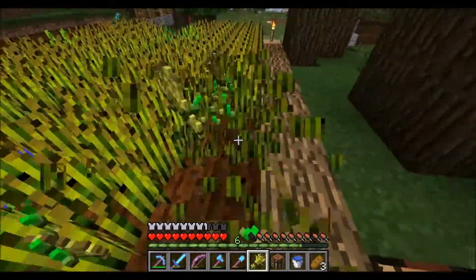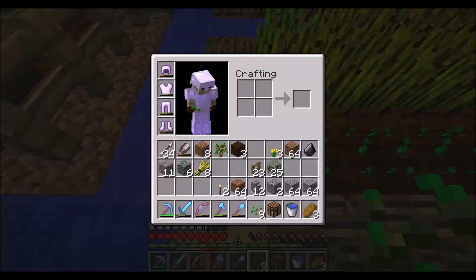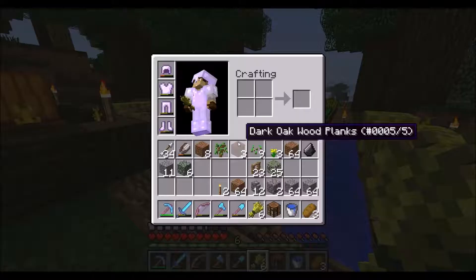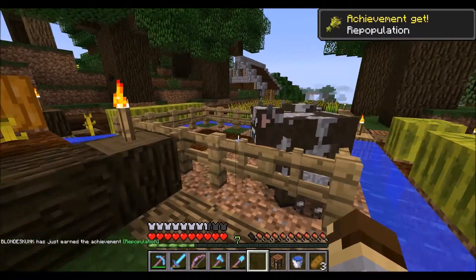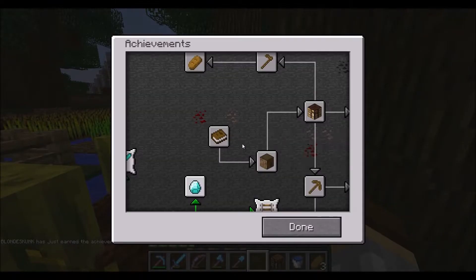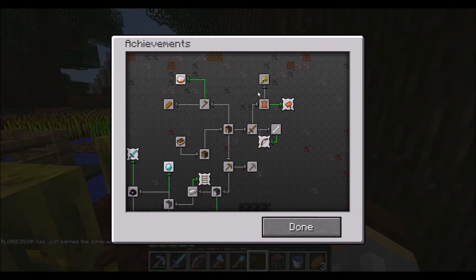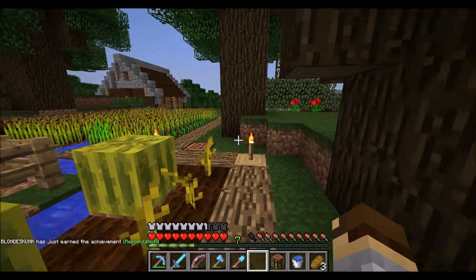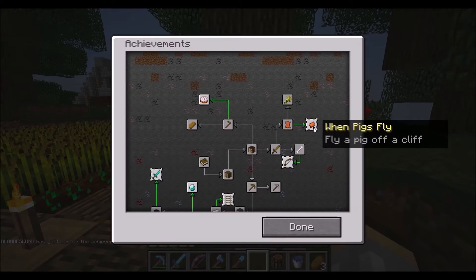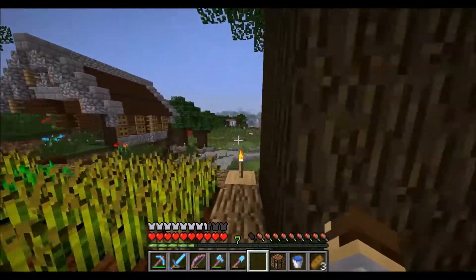Oh yes, you're smart - very smart! Good job guys! We'll get some wheat here. Yay, repopulation - we got a new achievement! Very good. Now - cow tipper, when pigs fly - oh there we go, we got that one too! I might do this next one on camera because trying to get a pig to fly might be hilarious - like ride a pig off a cliff. Yeah, that'll be fun!